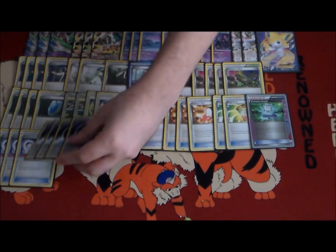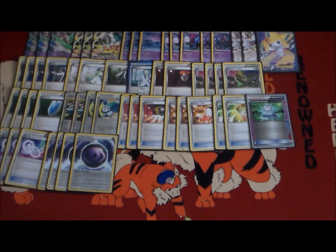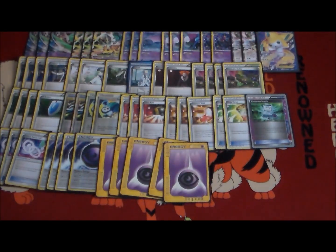We play four Mystery Energy — any of the Psychic types in this deck, the Bats already retreat for free, and the Gallades will retreat for free with Mystery Energy attached. And then we play five basic Psychic Energies to round out the deck.